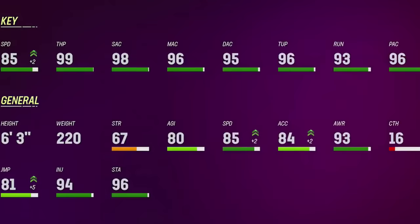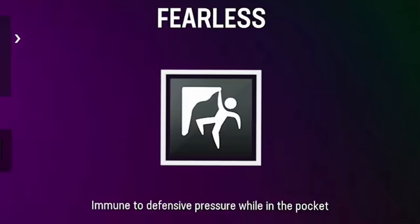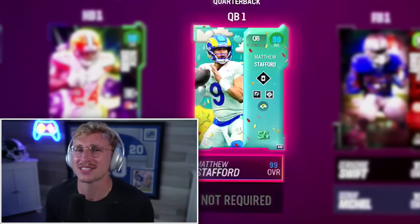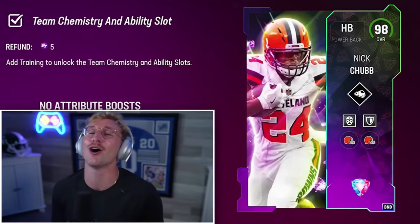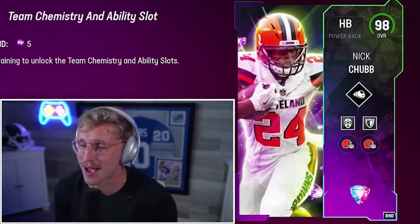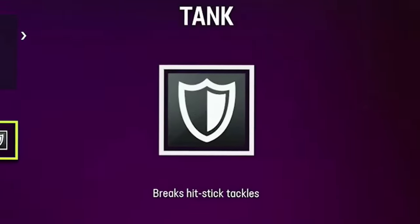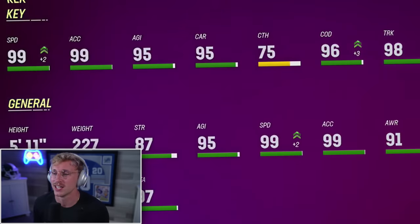Stafford is 99 overall with the boost. Amazing accuracies, and as for abilities we've got Gambit, Fearless, and Hot Route Master. That Stafford has a pretty solid release too — it's not the best in the game but it's all right. We've got two incredible halfbacks as well: Terrell Davis and Nick Chubb. This Nick Chubb is so good, one of my favorite team diamonds ever. Freight Train, Bruiser, and Tank. 98 overall, 99 speed, 99 acceleration, 99 break tackle. You don't need much more than that.